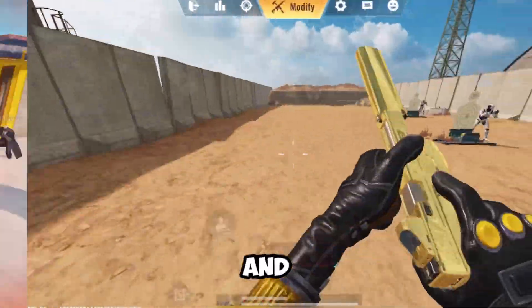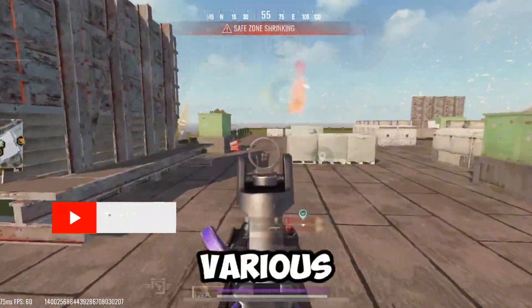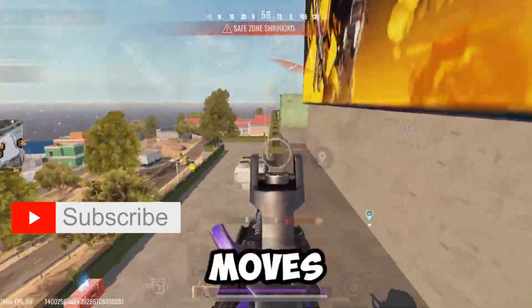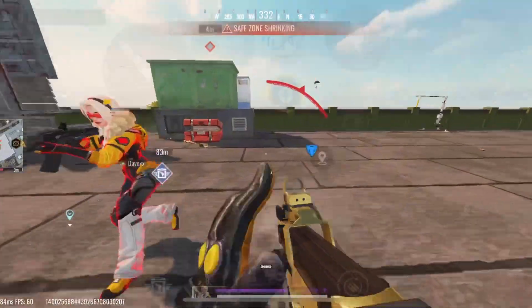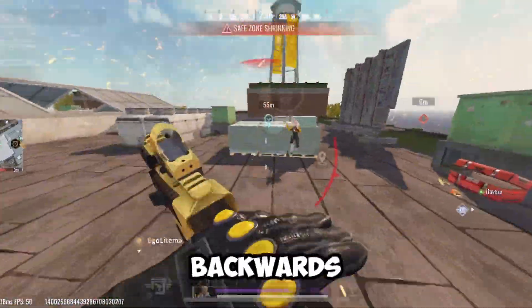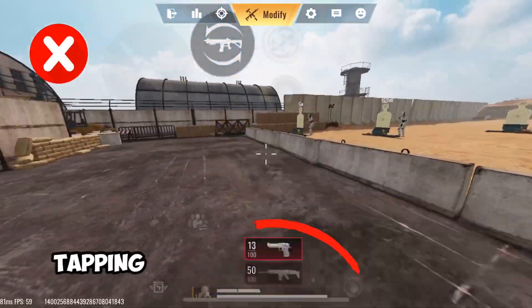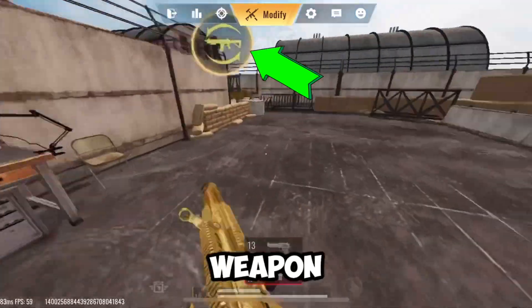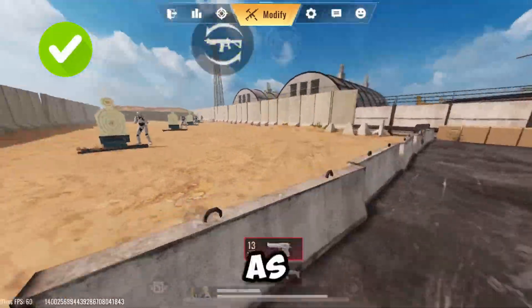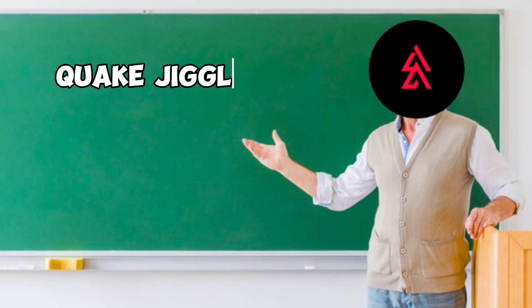When you switch weapons in Bloodstrike, you get a boost in movement. This boost can be paired with various movements to produce some powerful combos — it can be paired with bunny hopping to make it even faster, and using the weapon switch boost with backward slide makes it even swifter. Note that switching weapons by tapping the weapon slot traditionally won't give you this effect; you need to use the dedicated weapon switch button to switch as fast as possible and get the boost.